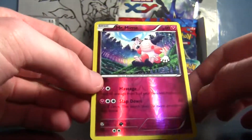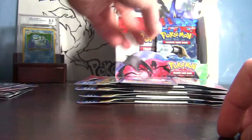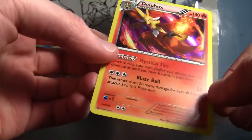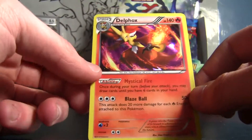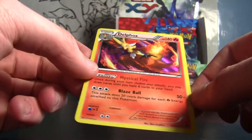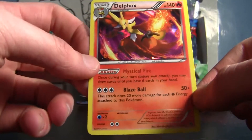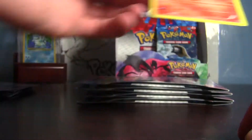The reverse holo is probably a fairy type — am I gonna get one? Yeah, of course. That's so predictable. And our rare is a Delfox holo! Wow, that makes up for the fairy types. Nice, nice, nice — this is just incredible, I don't know what else I could ask for in this box.